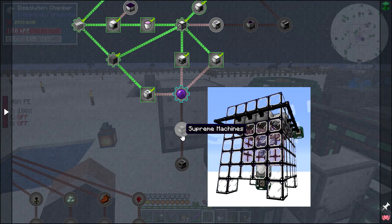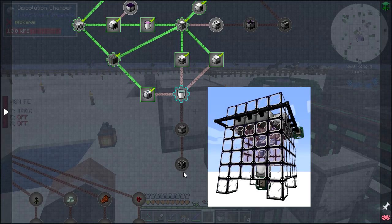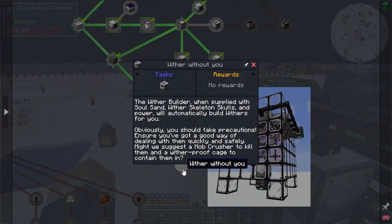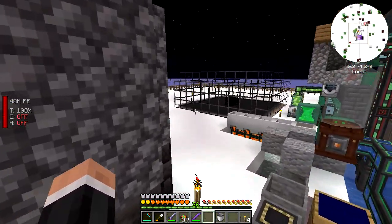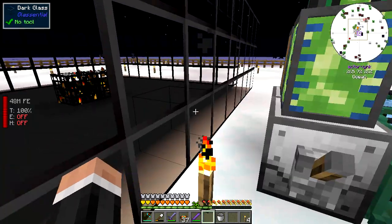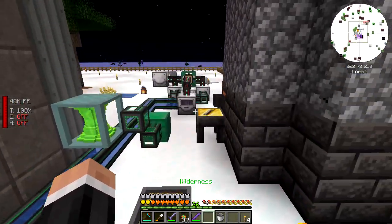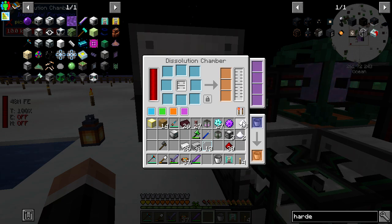Then I guess we'll get some ether gas. I don't really know what the next step is. Oh - we can then make supreme machines, and then a wither builder, which is pretty cool. Basically, if you don't know, it does exactly what it says on the tin - it makes the wither, builds it for you. So we just had to build it ourselves before, but now we don't have to - it just does it.